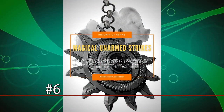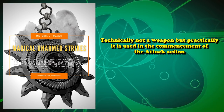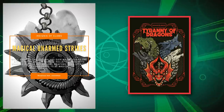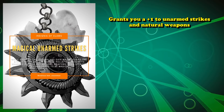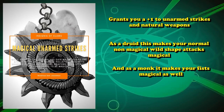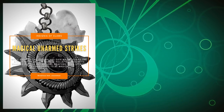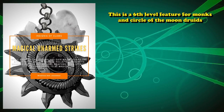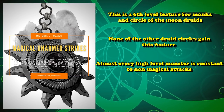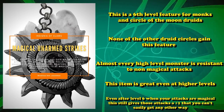At number 6, we have the Insignia of the Claws. Technically this isn't a weapon, but it only gives weapon-like benefits, so it counts for this list. This item is from the Tyranny of Dragons module, and it's a trinket that, while you have it on your person, grants you a Plus One benefit to your unarmed strikes and natural weapons. So if you're a monk or a druid in wild shape, this grants your normally unmagical attacks the magical weapon property, allowing you to bypass resistances. Monks and druids normally need to be high level to gain this benefit, making it useful even at high levels.